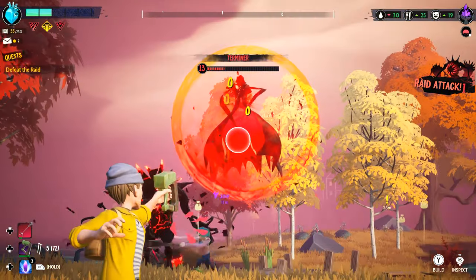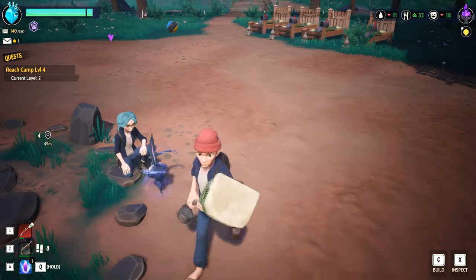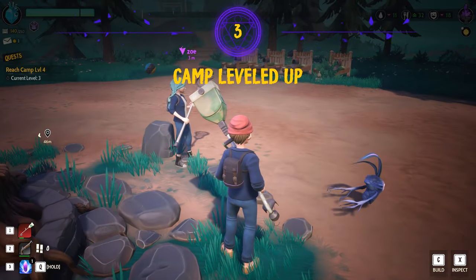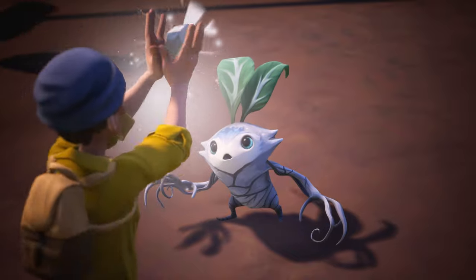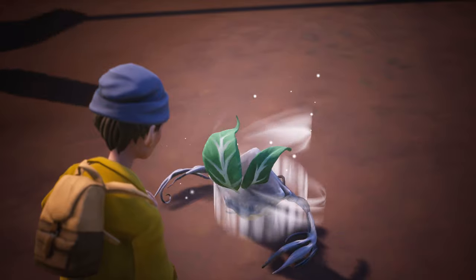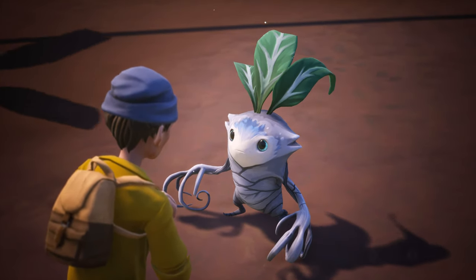Your base's overall level is not dictated by the structures in it, but instead by the overall level of all of your drakes — those little vegetable looking dudes. Feeding them crystals will evolve them, making them more useful around town, but they will require more and more water, food, and entertainment the more they grow.